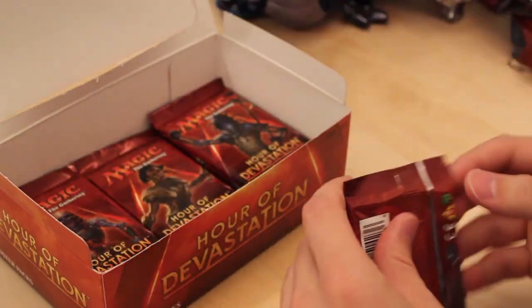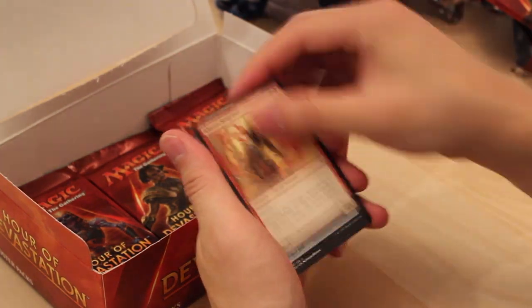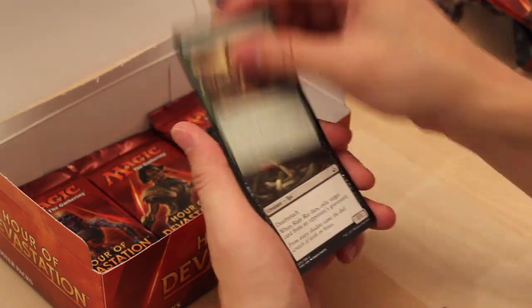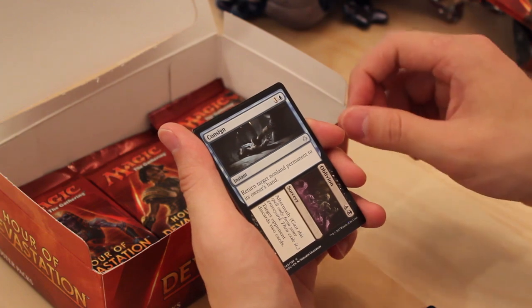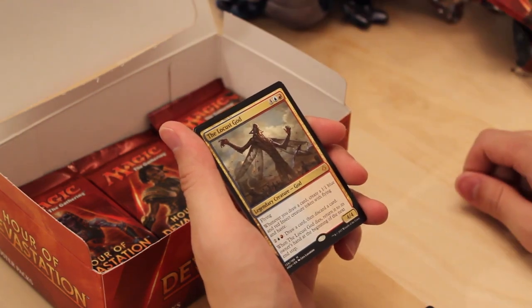Looks like we have about nine packs left, maybe twelve tops. Disposal Mummy. Kenra Scrapper. Tragic Lesson. Kenra Eternal. Harrier Naga. Wretched Camel. Desert of the Indomitable. Life Goes On. Ruin Rat. Hope Tender. Hashep Oasis. Consigned to Oblivion — very good split aftermath card. And a Locust God!